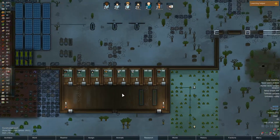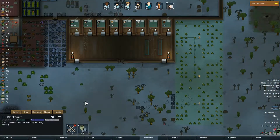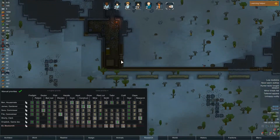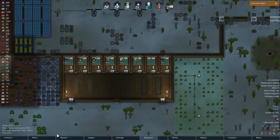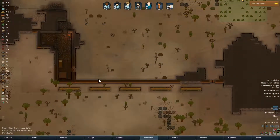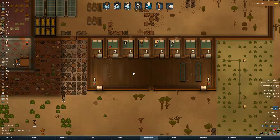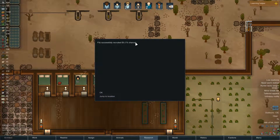I guess you're not a prisoner anymore then. Is he? Did we just... did we just recruit this guy? I don't get it. Yeah, he's no longer a prisoner. What the hell? Well, that was easy. I was about to show you guys the chance that was increasing but apparently we recruited him. Yeah, 1% chance.